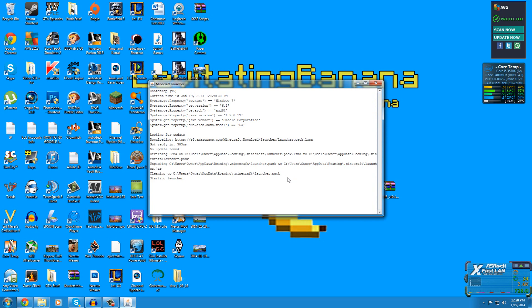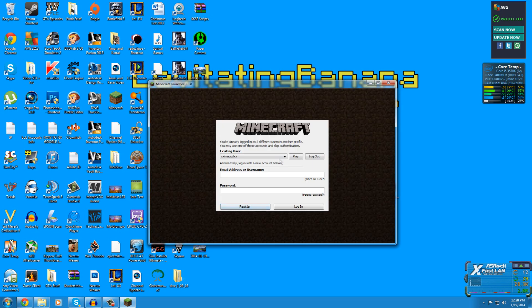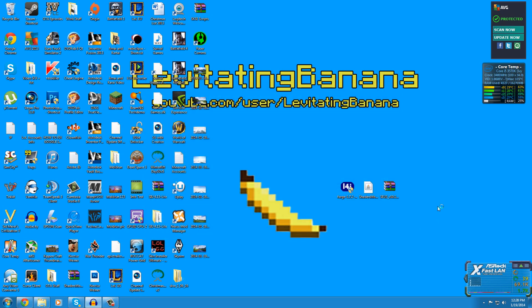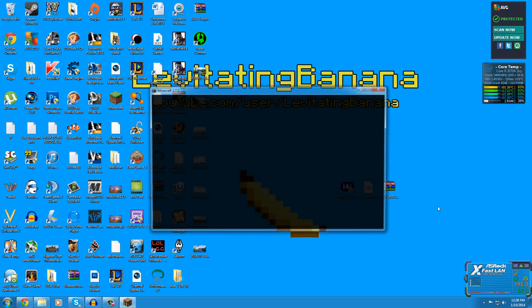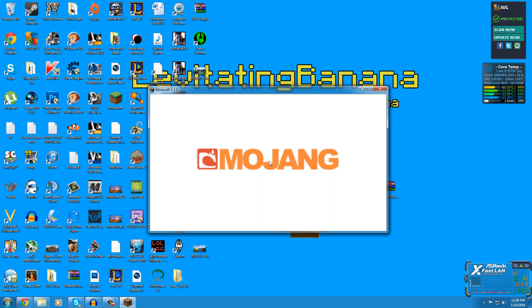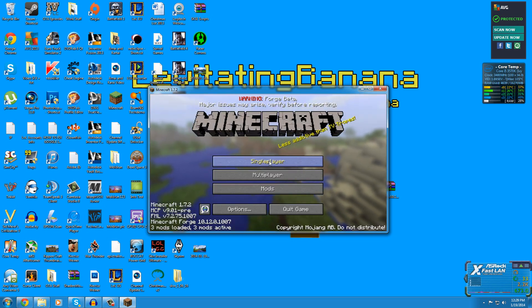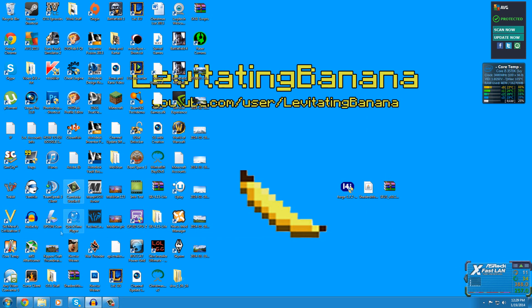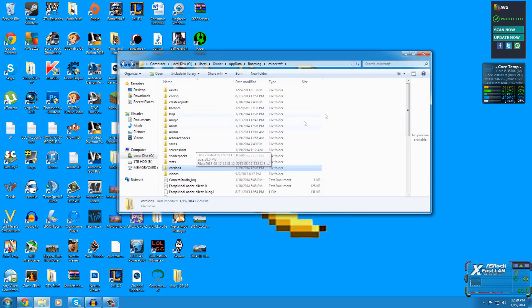We've successfully installed Forge. Next, start up Minecraft. In the launcher, Forge should already be selected — it's the 1.7.2 profile with some extra text. Run it, and what this does is create a mods folder. With Forge, you install mods by dropping them into the mods folder rather than modifying the Minecraft jar.